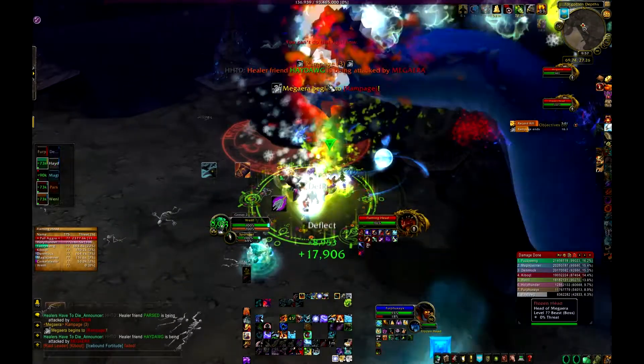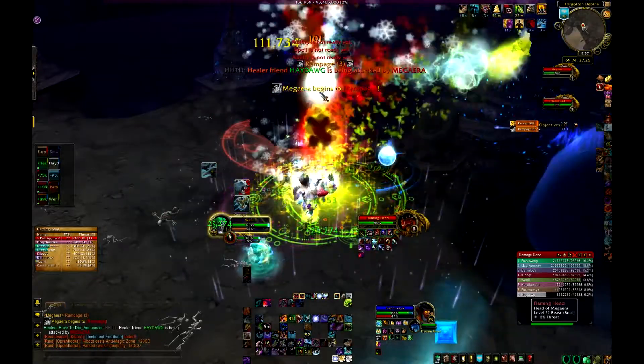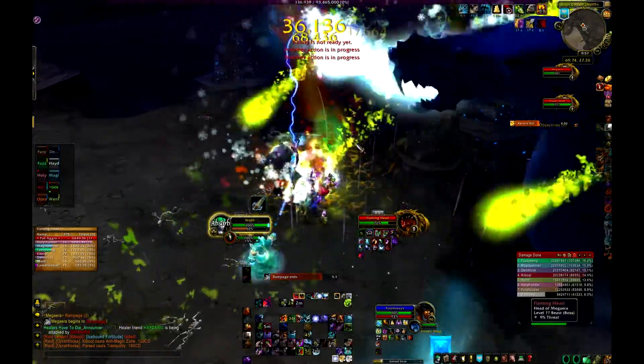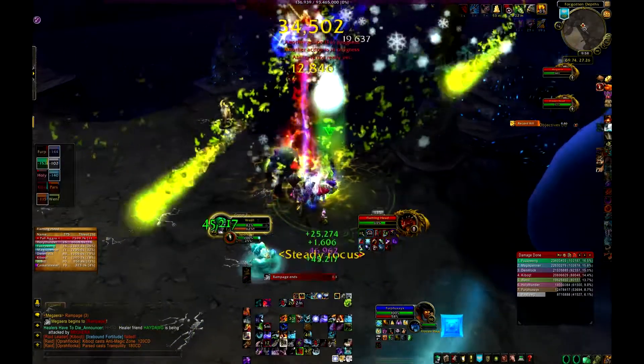We don't actually kill the Frost head in this video, so you won't get to see that mechanic — just be aware that's normally what you do. How you normally do this encounter is you'll kill the Frost head at some point, so you'll have to deal with Frost, Fire, and Green.